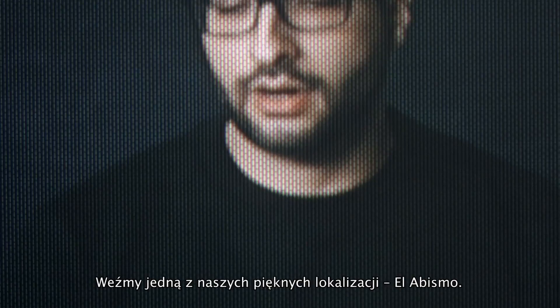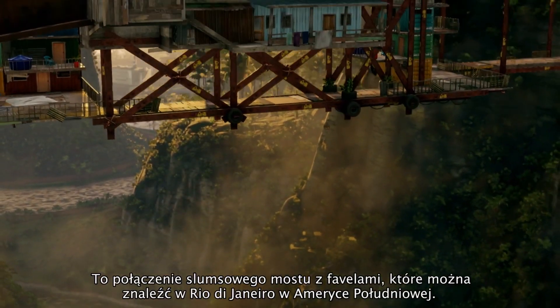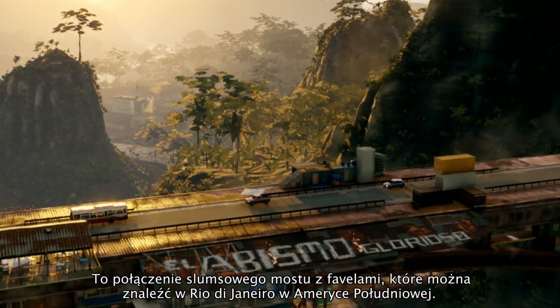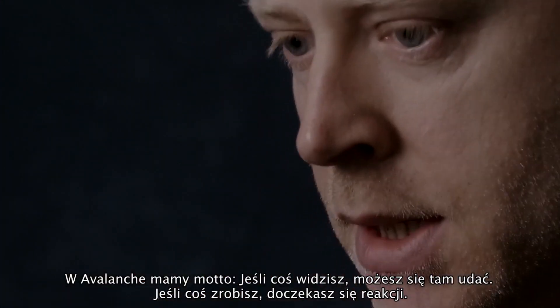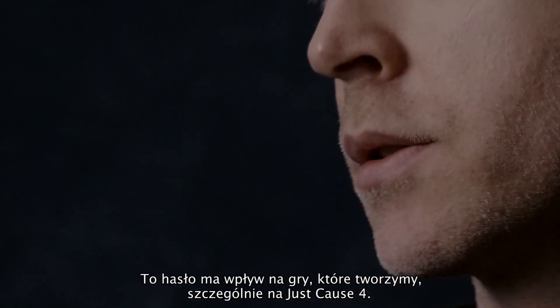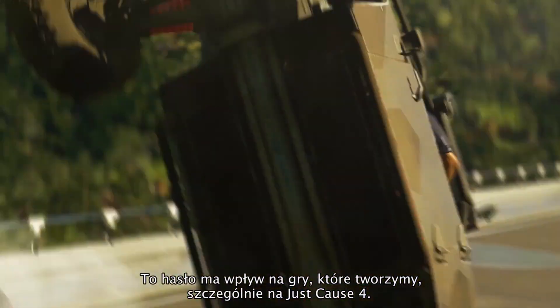If you take one of our beautiful locations, it's called El Abismo. It's sort of a slum bridge juxtaposed with favelas that you might see from Rio de Janeiro in South America. These two things are combined in a vertical space. We actually have a credo at Avalanche: if you can see it, you can go there; if you poke it, it reacts. And that really comes through in everything we do, particularly so in Just Cause 4.